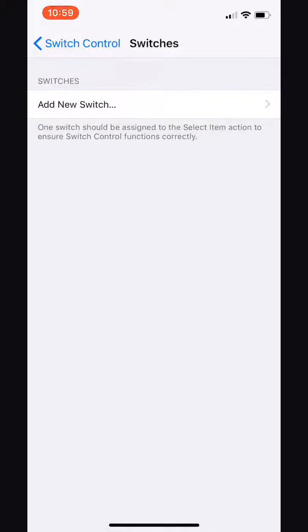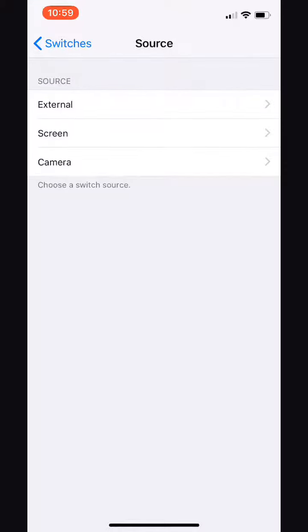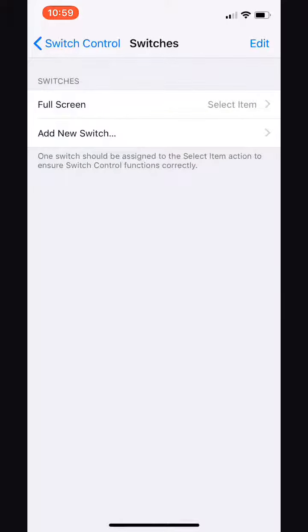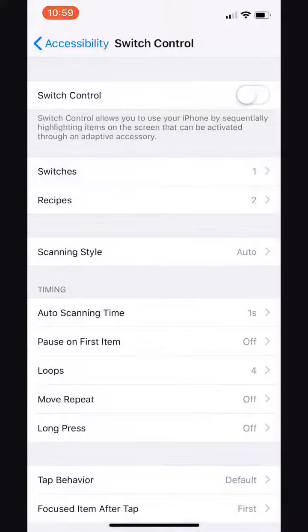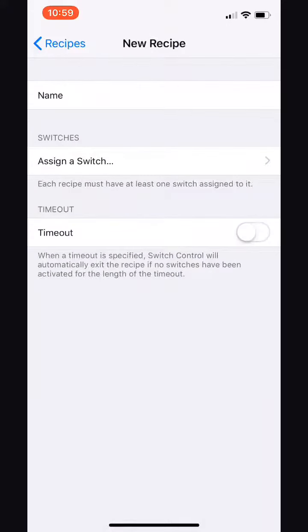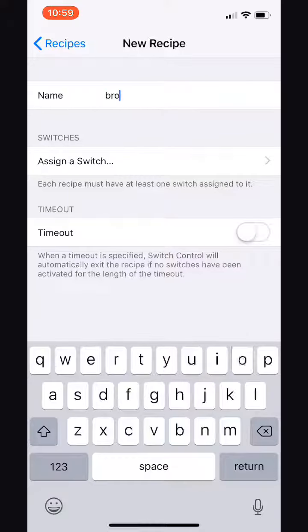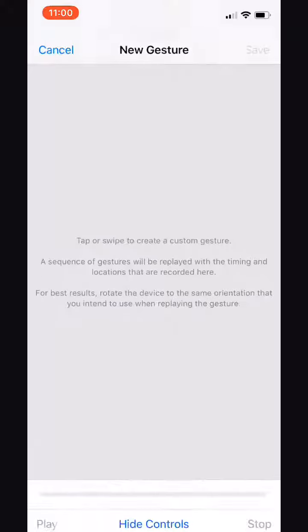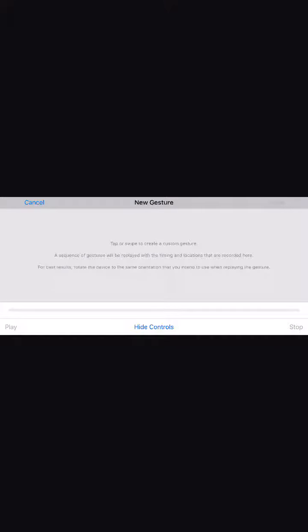We're going to go to Switches and add a new switch. We want the screen full screen and select an item. Now go back, go to Recipes, create a new recipe — I'm going to call it bronziums. We want to assign a switch to full screen and a custom gesture. Now rotate your iPhone so that it's horizontal, just like the game is played, and click Hide Controls.